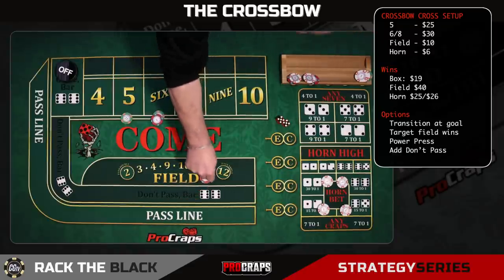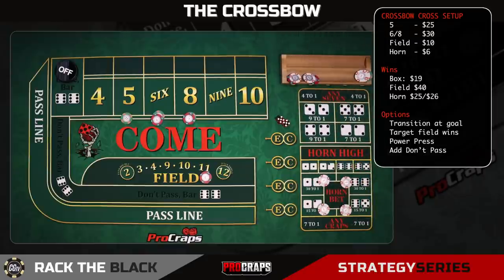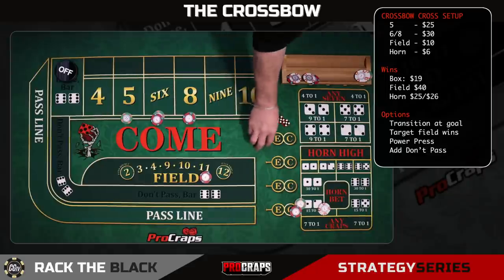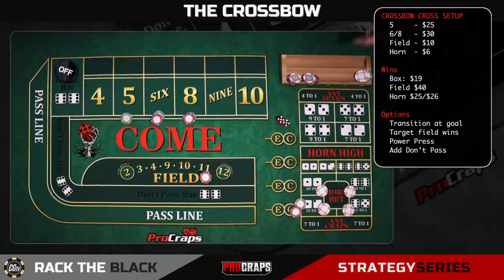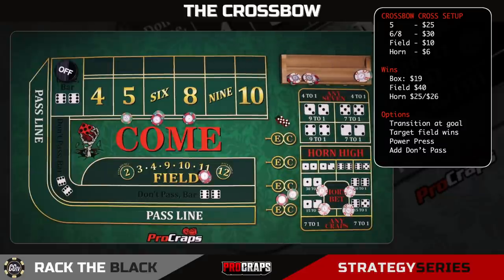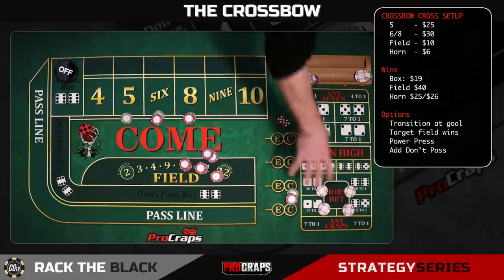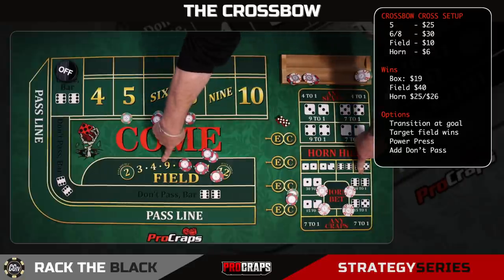Early on we're going to reinvest our field wins in the field—press it up and go for it. In the horn, the $11 pays $30 to that $2. You'll lose the other $4, meaning your net is $26, which is great—that's racking $26. The additional piece is that the field wins as well. So you're going to take your $30 and add $10 to it—this $10 gets parlayed. If the number happened to be a $2 or a $12, you're going to get paid $30 plus $20 or $30 if you're getting paid triple on the 12. So those $12 and $2 become bonus hits. The Crossbow is all about attacking early—attacking field numbers and horn numbers.